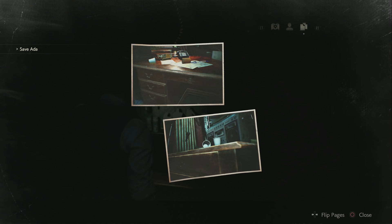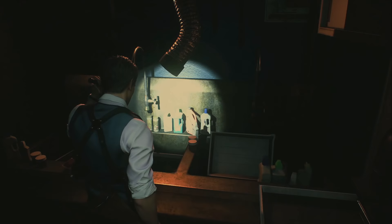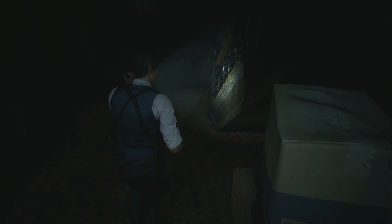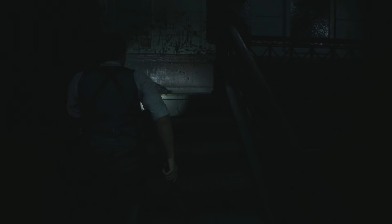Hey guys, welcome back to a brand new video. In today's Resident Evil 2 Remake video guide, we're going to be showing you how to complete or solve the hide in place photos. These are basically two photos that you reveal in the dark room when finding a film that you get in the sewage quite late in the game. They're kind of Resident Evil 7 style. This will also unlock you the trophy hunter achievement or trophy.